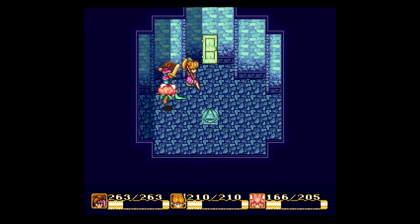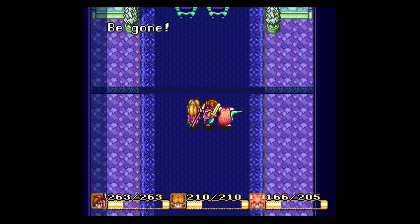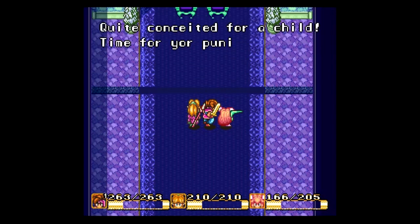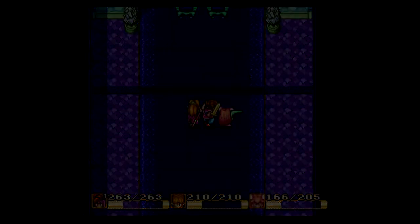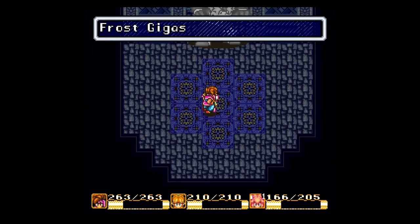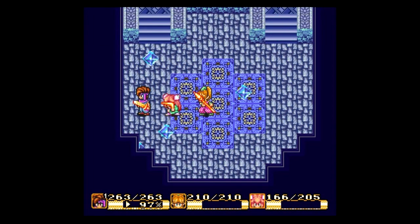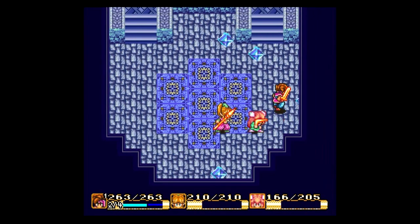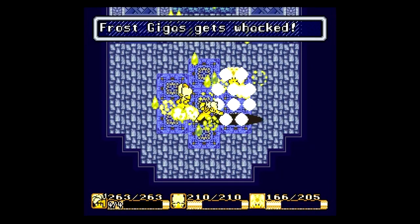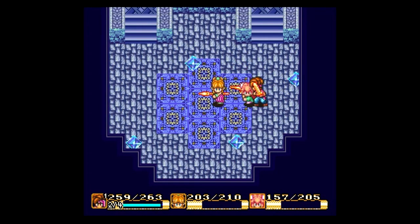If I remember correctly, I want to take one second before I move on. I think I'm as ready as I'm going to be. Let's head in here — we have a long hallway. 'Quite conceited for a child — time for your punishment!' Surprise surprise, it is boss time. We are up against the Frost Giga. As you might assume, he is weak to fire. We're going to cast Flame Saber on everybody because that should really help us out. I'm going to be charging up my sword — you can only hit him while he's fully formed.